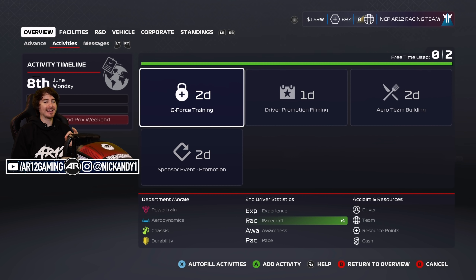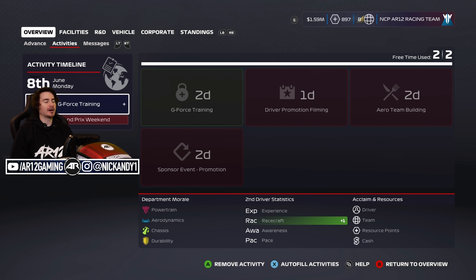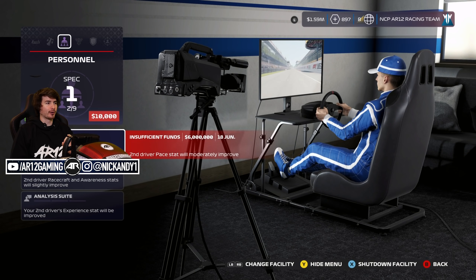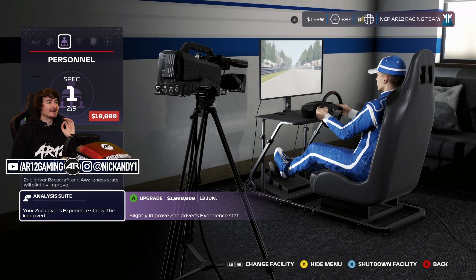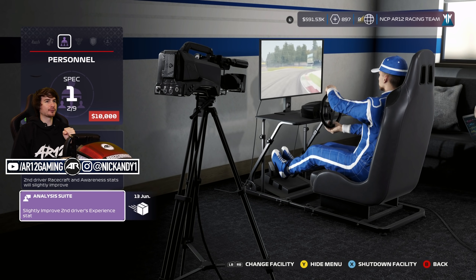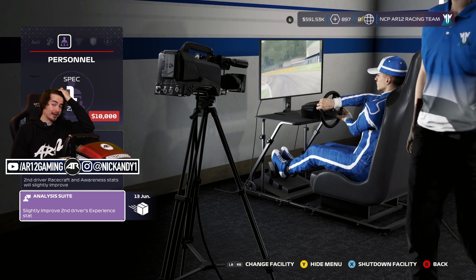We've got some time on our activity timeline, and I think we're really going to keep investing in Mick Schumacher — G-Force training to get that race craft up a little bit more. We're going to go so far as even upgrading more personnel for him. Analysis suite — we spend a million bucks and improve his experience stat even more. Hopefully it's money well spent.